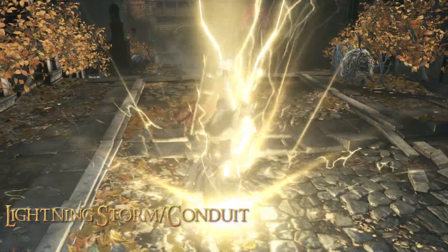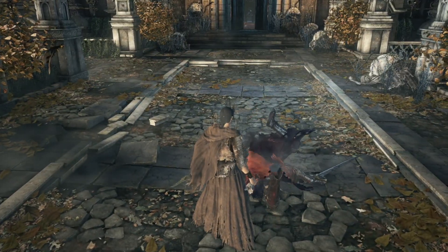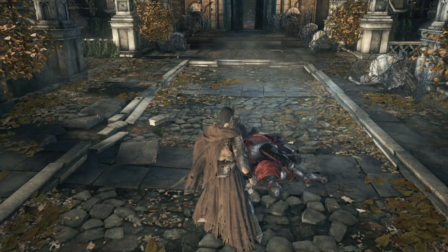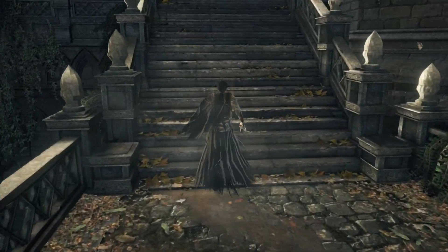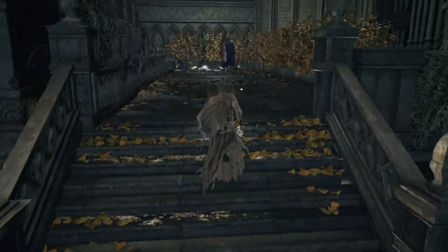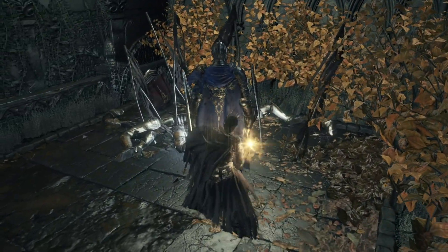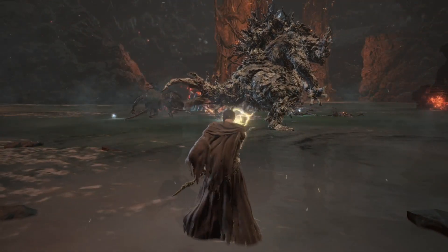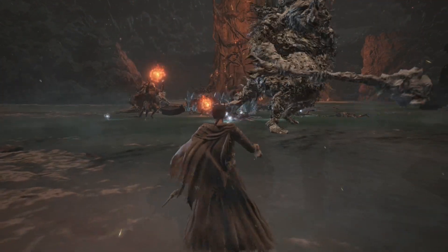Lightning Storm and Lightning Conduit are two similar spells that share two spaces in our toolkit. Both spells summon a bolt of lightning from the sky, causing a surge of lightning to erupt from you. However, their effects are very different. Lightning Storm creates a small surge around you and can damage nearby foes — this surge can strike multiple times and is very effective in close range. Lightning Conduit's eruption, however, creates a far-reaching surge that can damage enemies far away and is effective for taking out multiple enemies, but does not excel at single target.